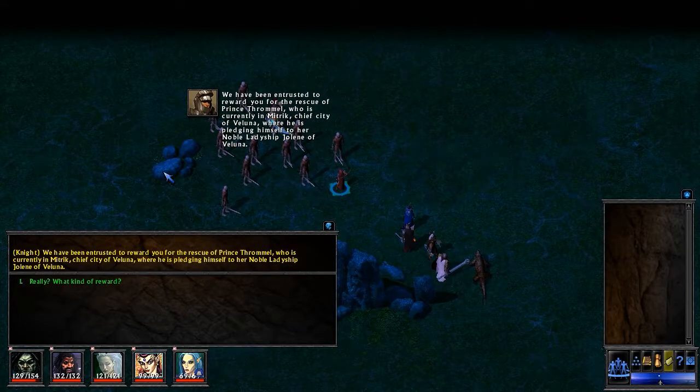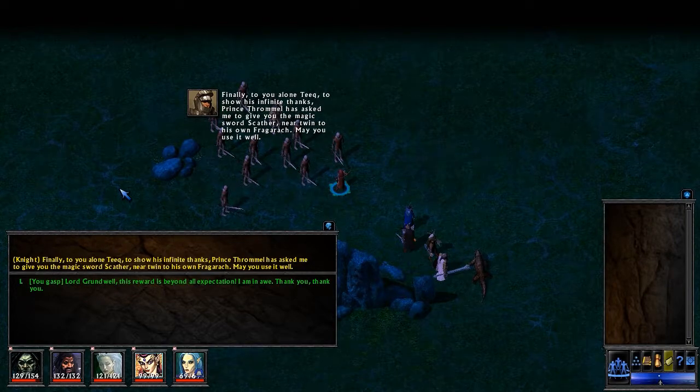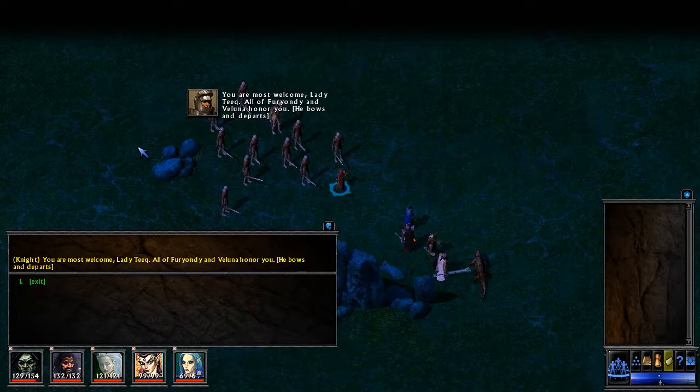'Why are you seeking me, Lord Grundwell?' 'We have been entrusted to reward you for the rescue of Prince Thrommel, who is currently in Mitric, chief city of Valuna, where he is pledging himself to her noble ladyship, Jolene of Valuna.' 'What kind of reward?' 'I have been instructed to give each one of you a potion of Cure Serious Wounds, a Ring of Protection +1, and 2,000 platinum pieces. And finally, to you alone, Teak, Prince Thrommel has asked me to give you the magic sword Scather, near-twin to his own Fraggarach. May you use it well.' 'Lord Grundwell, this reward is beyond all expectation. I am in awe. Thank you.' 'You are most welcome, Lady Teak. All of Furiondi and Valuna honor you.' He bows and departs.